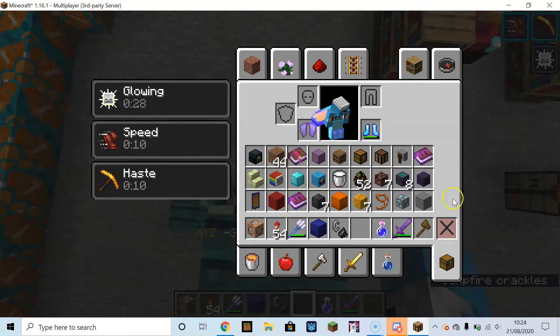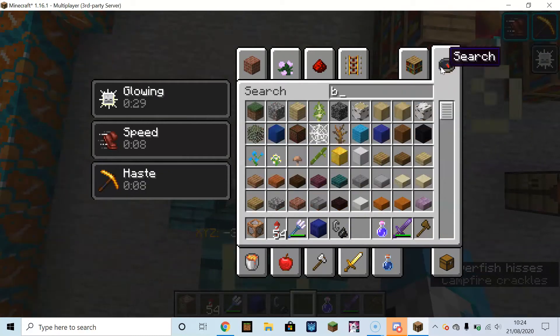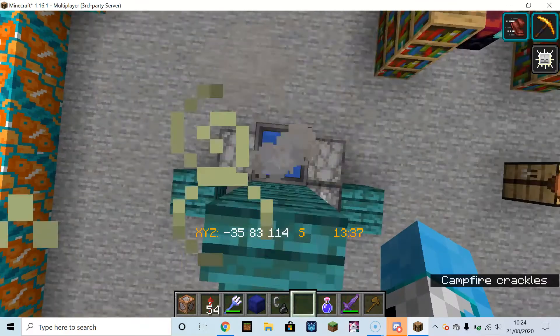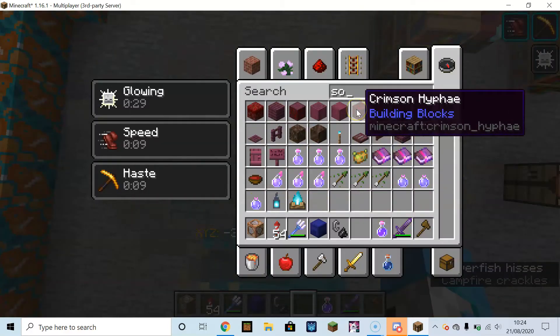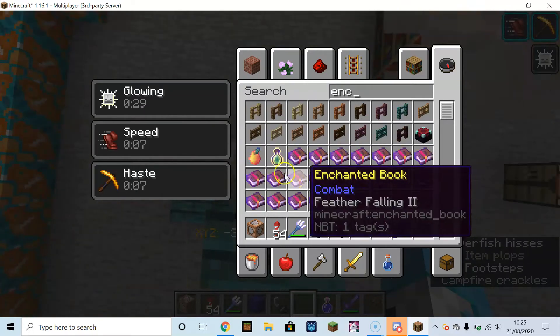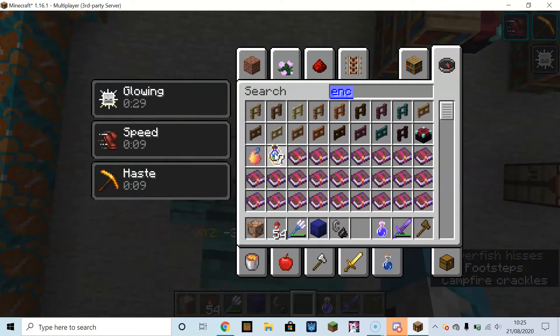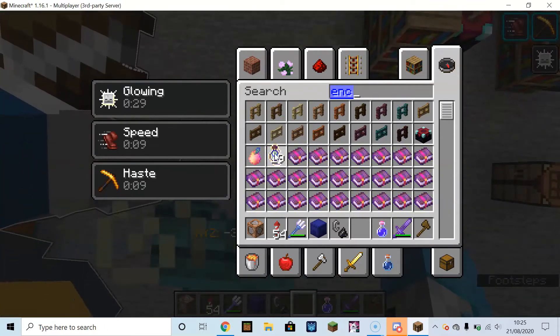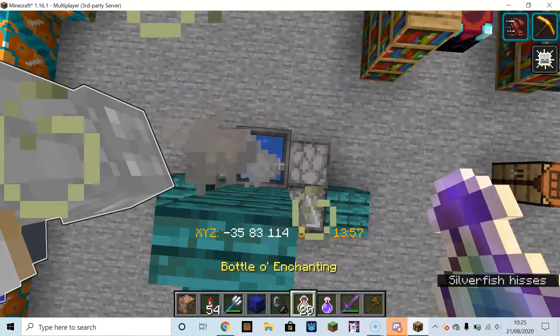What if, for example, I take one book — this time it's not going to be the actual recipe book — one piece of Soul's Oil, and twenty bottles of enchant?